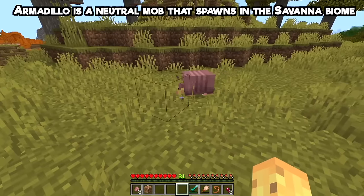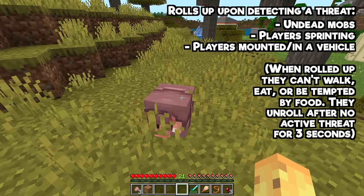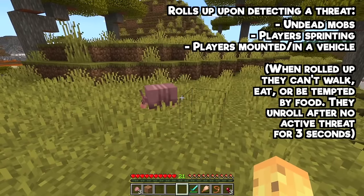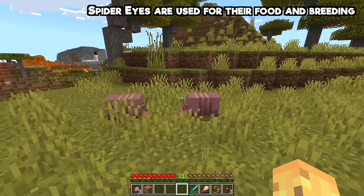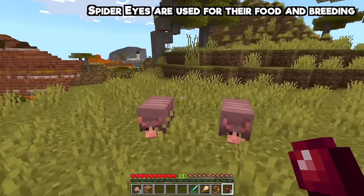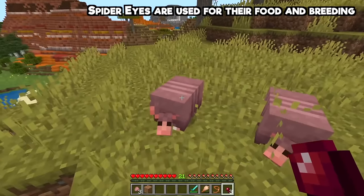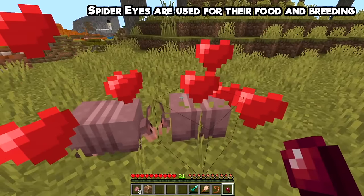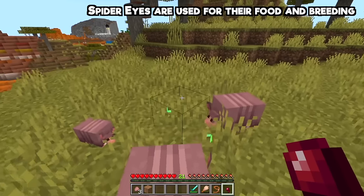One of these behaviors is they'll roam around the world. Another is that if you sprint near them, they'll go into a ball — this is something they do when a threat is detected, which makes them a bit more powerful against it. The other interesting thing is they'll fall in love if you give them spider eyes. Spider eyes is their food of choice, which I think is very smart. Spider eyes don't currently have a whole lot of use, but you'll soon want them if you want armadillos.